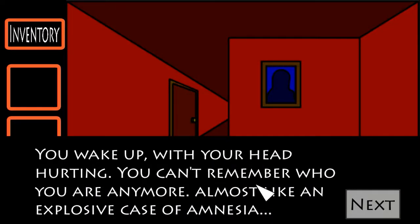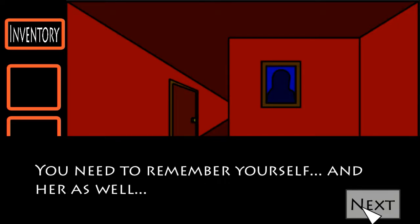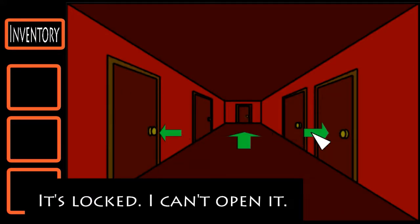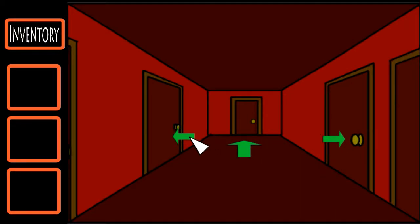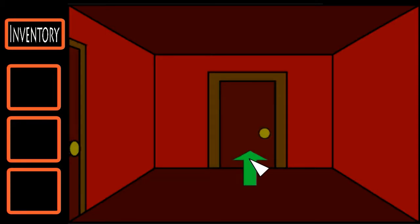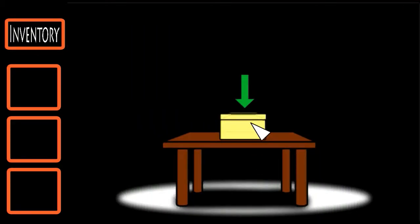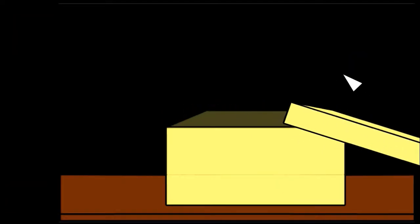You wake up with your head hurting. You can't remember who you are anymore — almost like an explosive case of amnesia. You need to remember yourself and her as well. Who is her? Inventory is empty. Let's click on the arrow — it's locked. Can't open it. This is bad. Everything is locked. That door is open though. It's a box. Let's open the box.